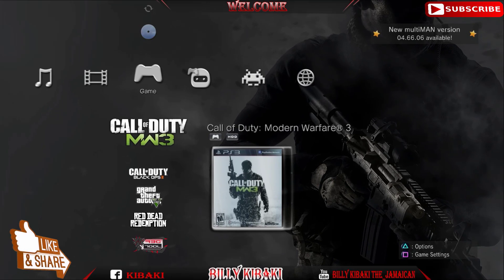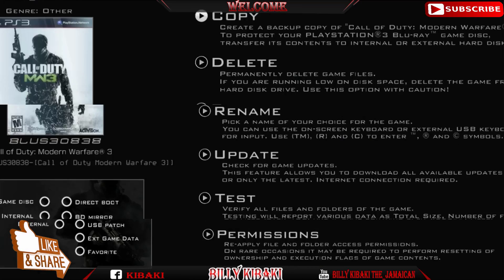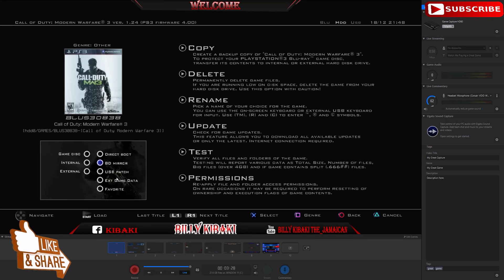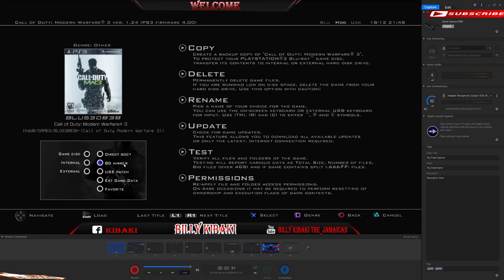Once you're in multi-man, make sure you're highlighting the game that is giving you the black screen issue, and go ahead and press square on your controller. Once you get this screen, right over on the left-hand side down in the corner, you will see that little option — you want to select BD mirror.